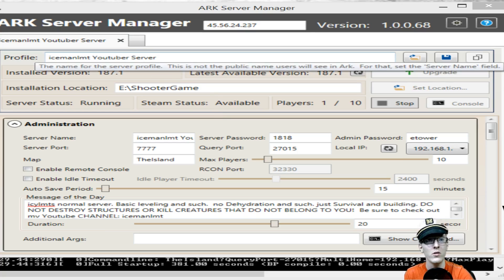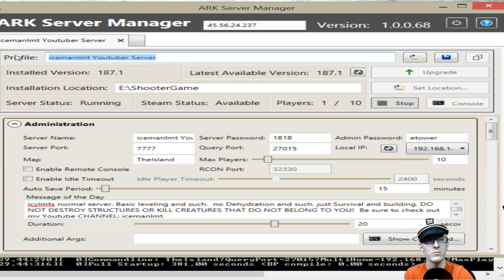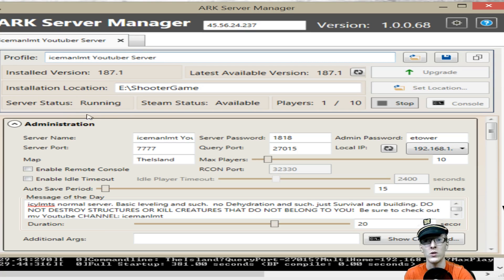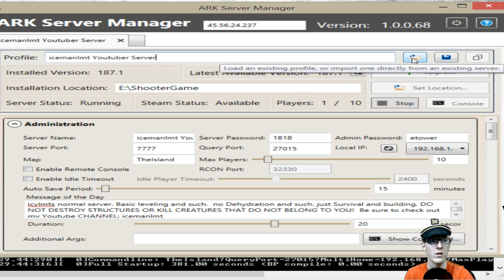You're going to create your profile name. This is not what your server will look like as it states when you hover above it and search for it on Steam — that's going to be down in the admins bar. First things first, find the file location. If you have a current server you want to use this client with, just find it wherever you have it installed on your PC with that button.